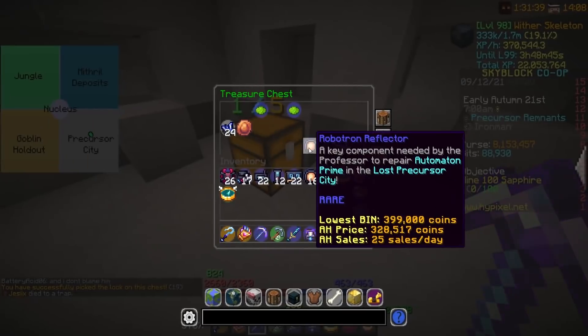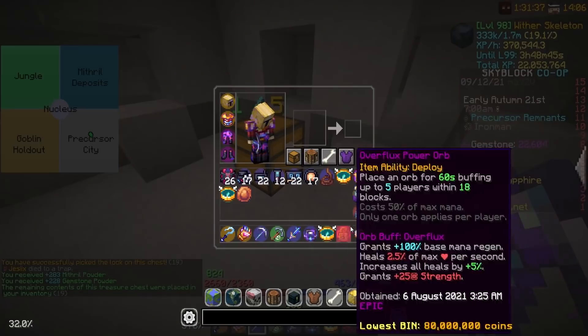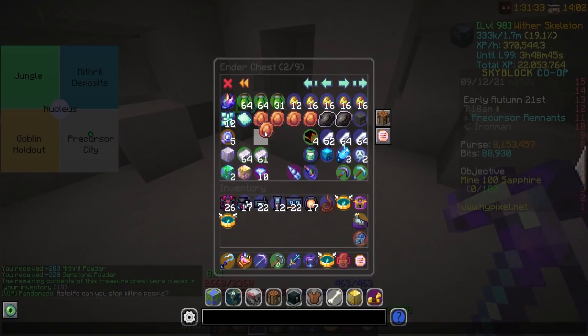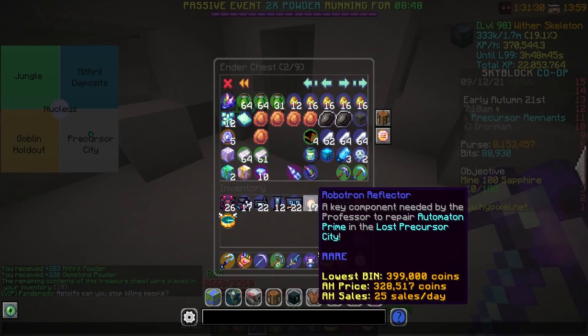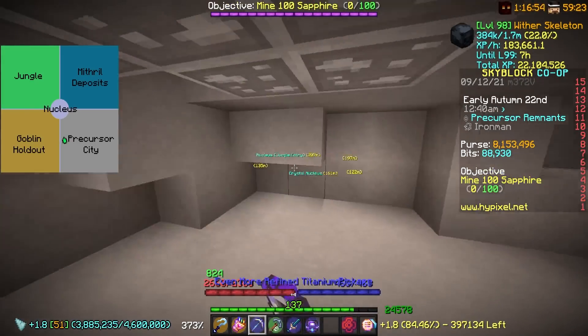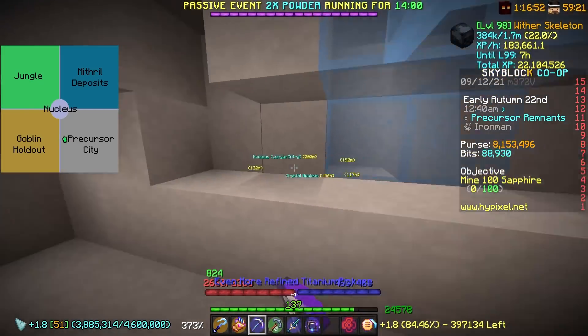So the sexy chest — Robotron Reflector, another prehistoric egg. I don't really need the prehistoric egg obviously, but I've been saving them up. I do want the Robotron Reflector though. Lucky me — literally back-to-back double powder events. That's actually kind of huge. So I'm going to be grinding this out again.